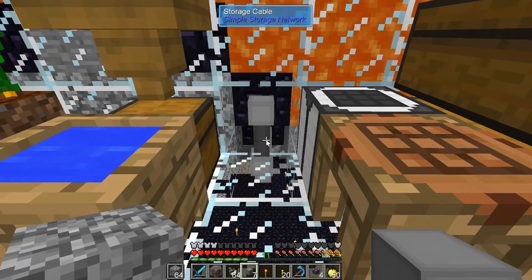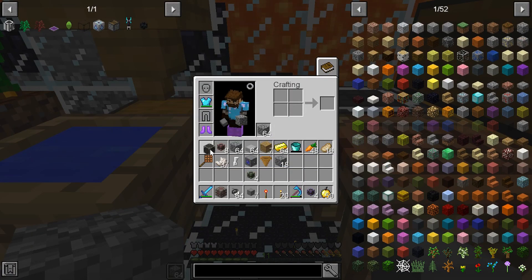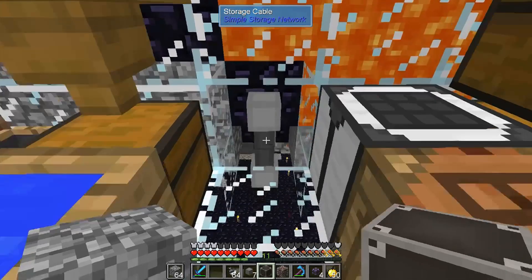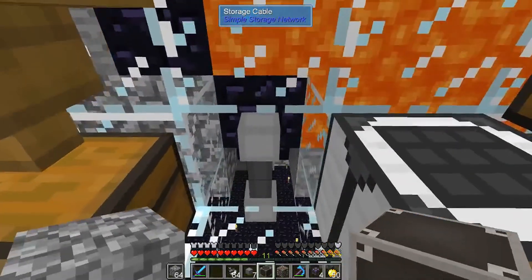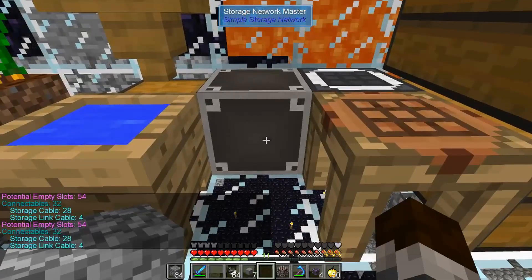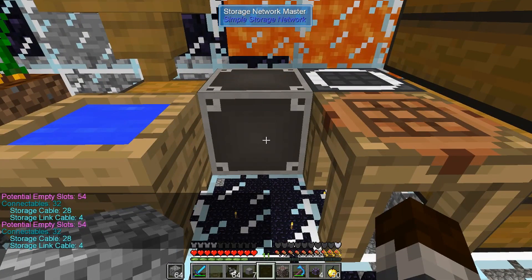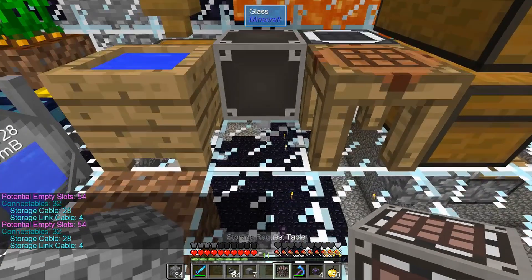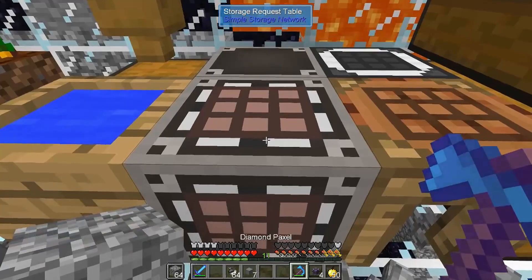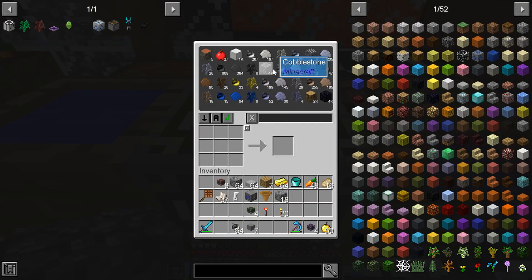Let's put our master in. Quest table. We'll do it this way. I was curious if I want to put my master further back but I don't know if I need it for anything else. Storage cable 28, storage link cable 4 - I don't know what the maximum is. Probably should have looked that up. So this is now hooked up to all that.